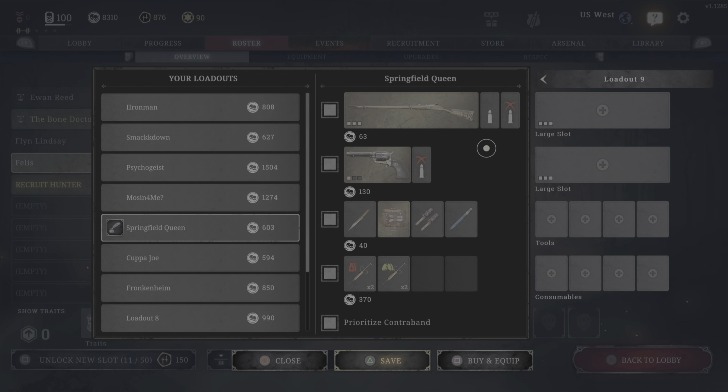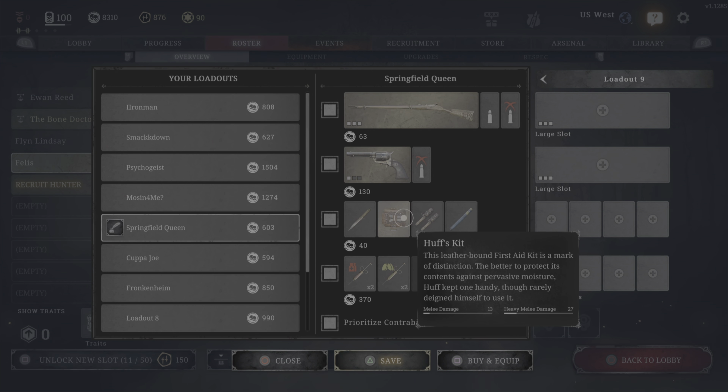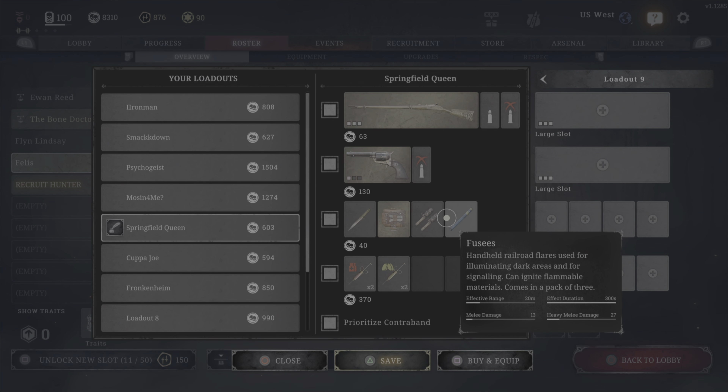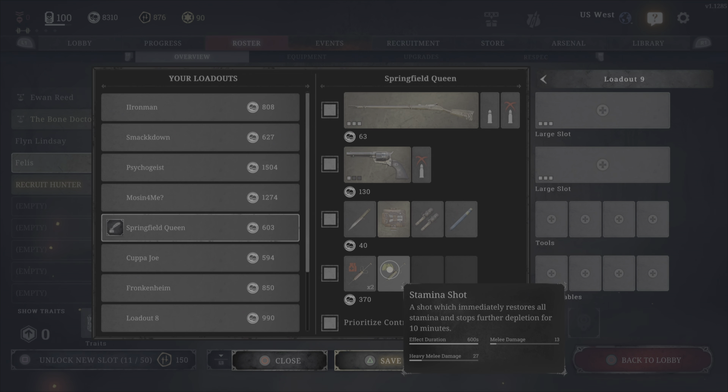Personally, I went with half dum-dum and dum-dum on the packs, purely as a personal preference. But I've seen all standard, I've seen some dum-dum usage — it varies. For tools, we have the standard knife, medkits of course, choke bombs, and a rather unique choice in fusees. For the consumable setup, we have double vit and double stam, both full-size.